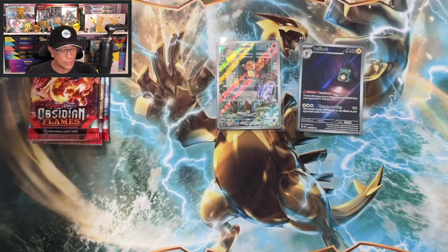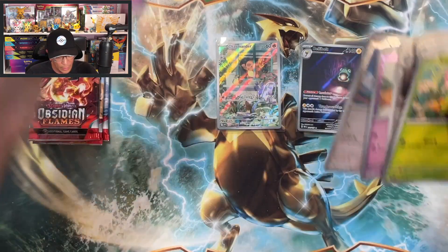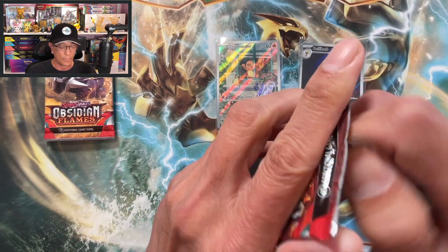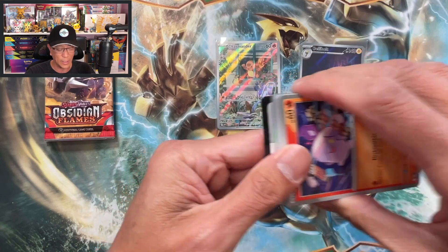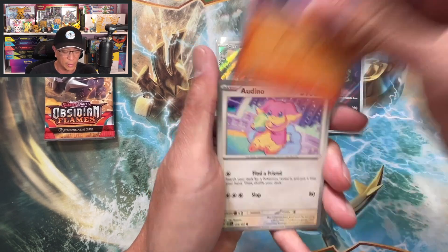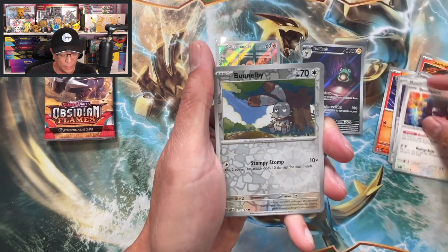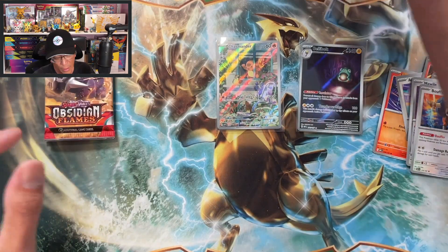Nothing — Claydoll. Everybody's been pulling Charizards left and right, especially the gold card Charizard — that is a beauty, I would love to pull that card. Fire Energy, Litwick, Audino, Charmander, Dratini, Altaria, Mawile, Bouffalant, Bumblebee reverse holo, Granbull reverse holo, Palafin holographic.